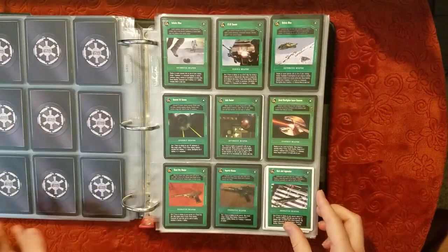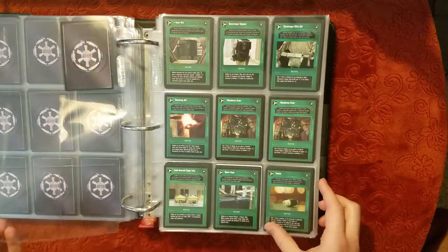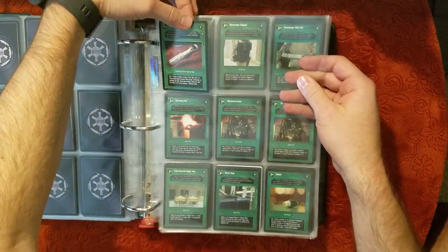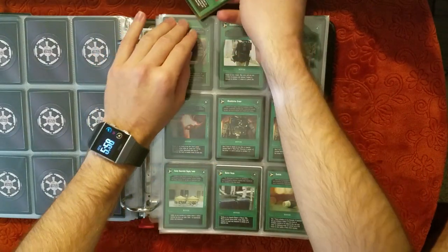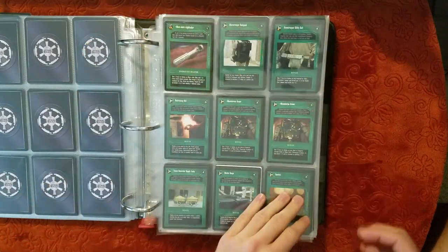Starship and Vehicle weapons — makes sense how these were all organized. Some pretty cards in here. Mara Jade's Lightsaber all by itself. Real nice shape. No signs of the binder ring bending that I saw on the first page. That is good to see.